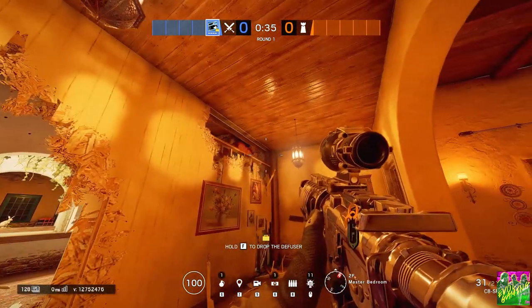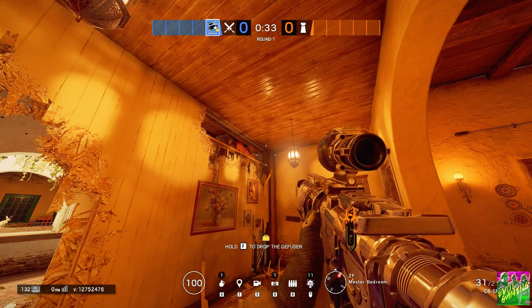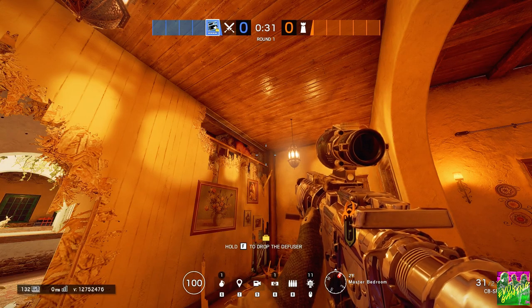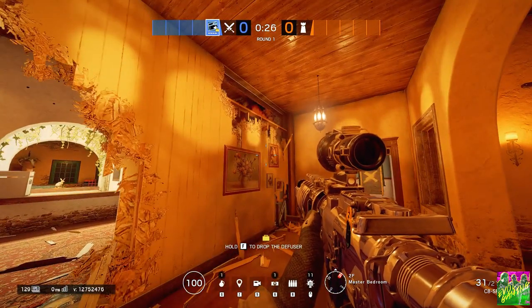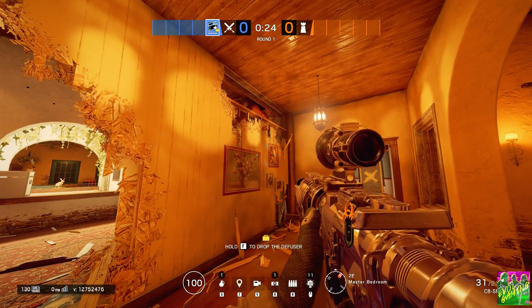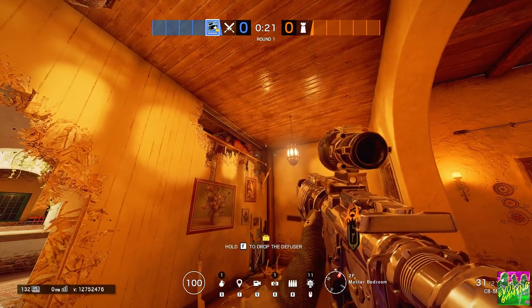And also it gets some extra time for the Hibana charges, as you might flash bandit or mute back there. Right after that, he sent over the grenade and removed all the bandit charges from the wall. Then, when they knew that bandit or mute was going to come back to try to trick them, he pulled out the nade several times.